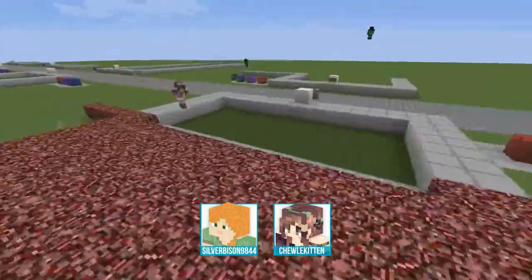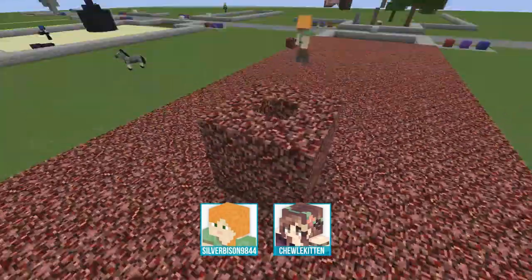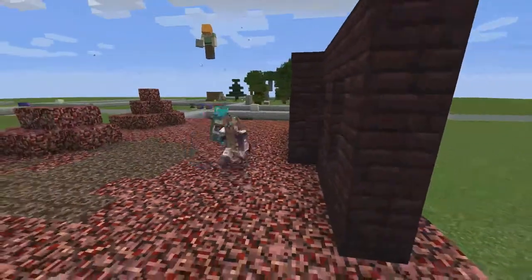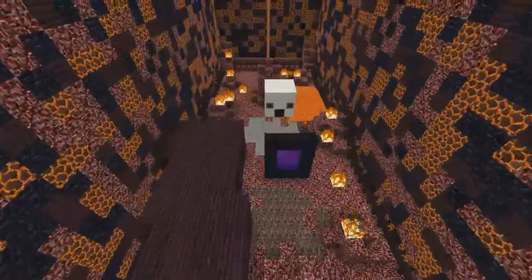Silver Bison and Chula Kitten teamed up together to build their Ender Golf Course. They used Nether Rack as the basis of their course and added extra details such as a Ghast and Fire to go along with their theme.